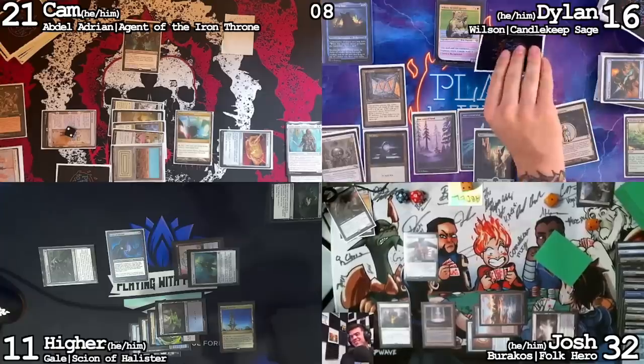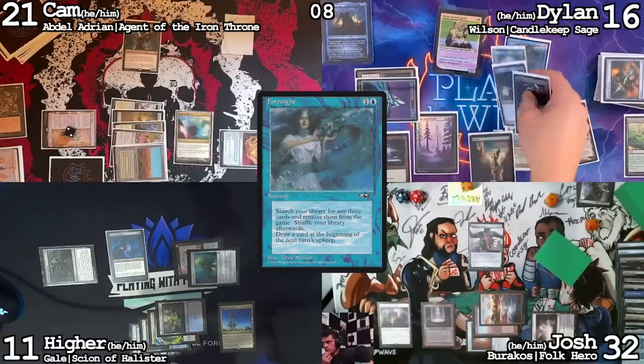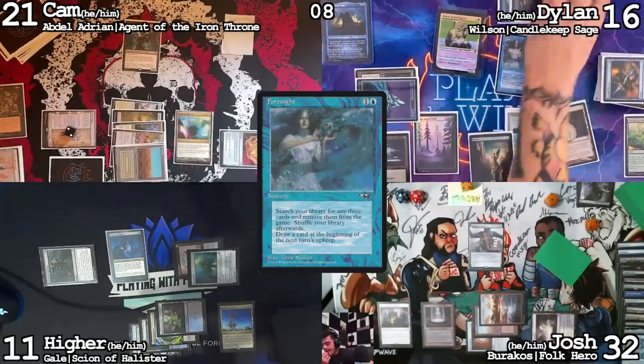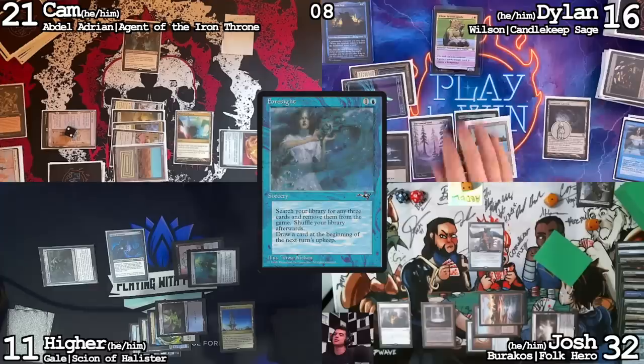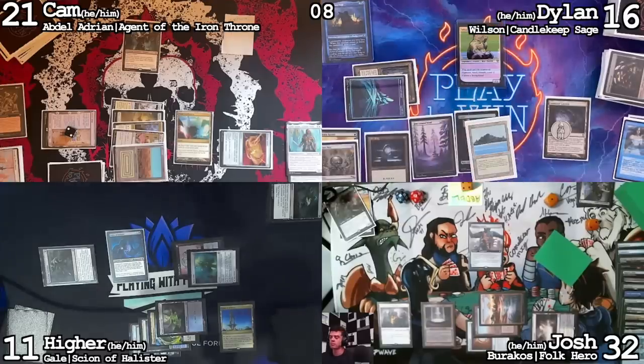Cast Foresight. I'll find Extract, Misthollow Griffin, and Eternal Scourge and put them into exile. Just go to combat — Hire, I'm going to come at you with two. And that's it, I'm just going to pass turn.